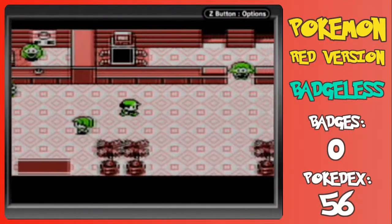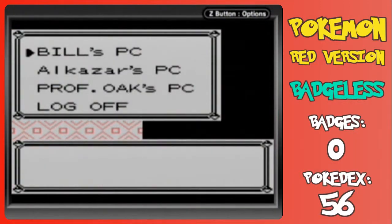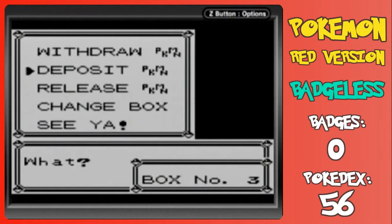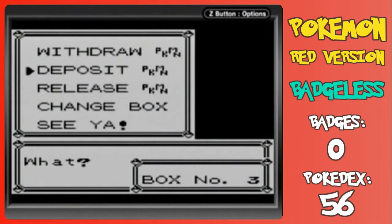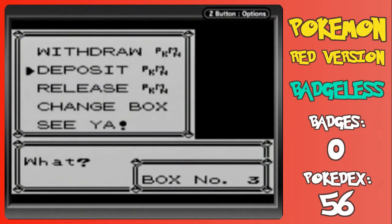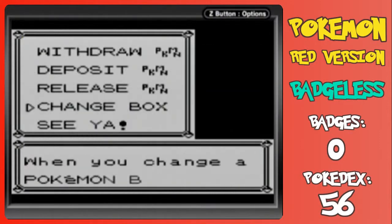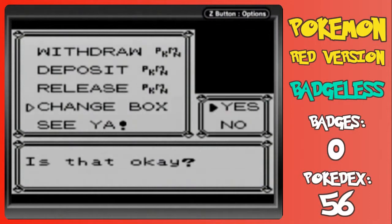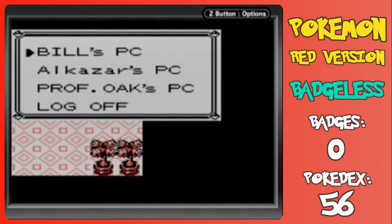So we're going to deposit everyone but Mew and Abra, like usual when we do this kind of thing. We have a full box. We don't need Magneton anymore because we got all the Pokemon we could. We can store Electabuzz, we can store this Bulbasaur. And now we'll change to Box 4 because it's the first one that's empty.